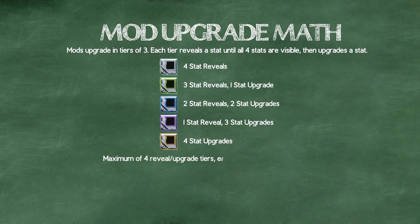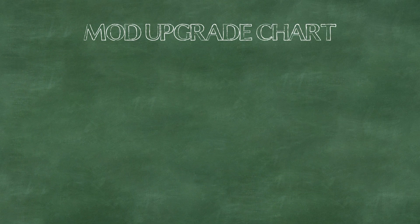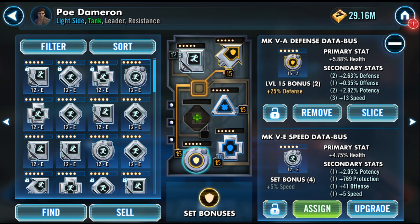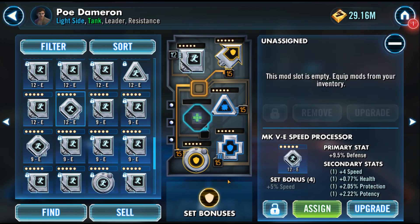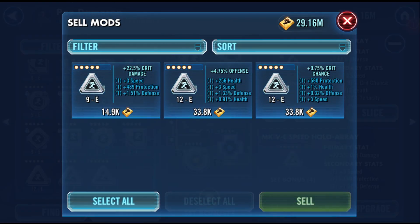Each tier is also progressively more expensive, but it's not realistically sustainable to level every single mod up to 12 since we're working with so many mods. Instead, what we do is partially upgrade each mod to get an initial appraisal and decide if the mod is worth our time and resources. If the mod shows enough that we know it's worth keeping, then we lock it. Think of the lock button as the opposite of a mark-as-junk feature — locked mods aren't visible in the sell screen, so we can use the feature to make selling that much easier.